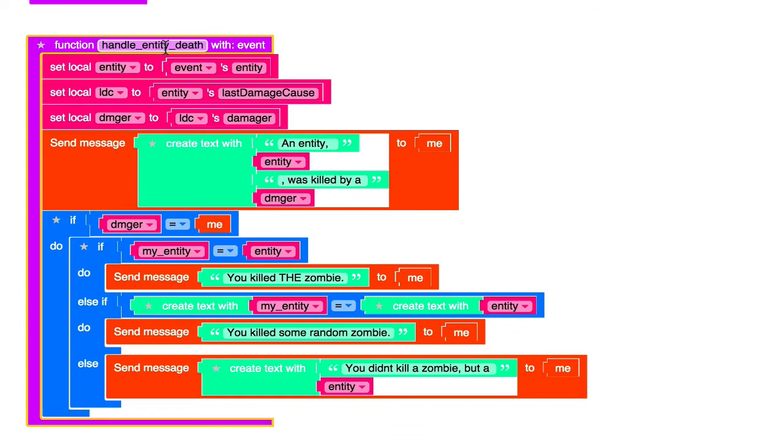Assuming an entity has now died, this function is going to happen. The first thing that we do is we get the entity that died out of the event parameter — so the event parameter has an entity that died, and we store it in a variable called 'entity.' The next thing is we take the last damage cause out of that entity and assign it to a variable called LDC. Then, the third step is that we get the damager out of the last damage cause. The damager is what we're after to see if a particular player has killed a particular entity — it's the entity that killed this entity, if any.